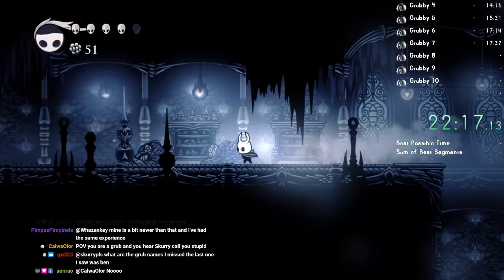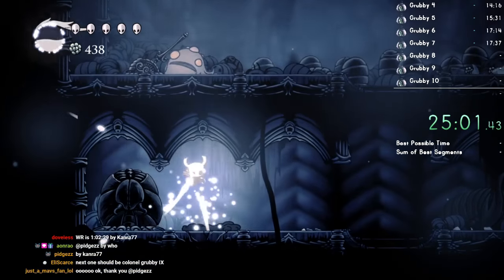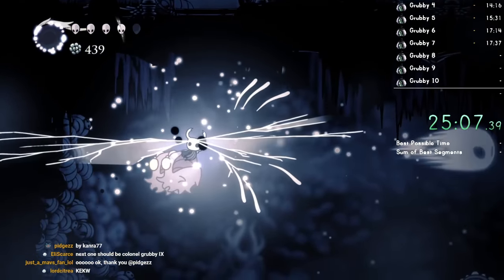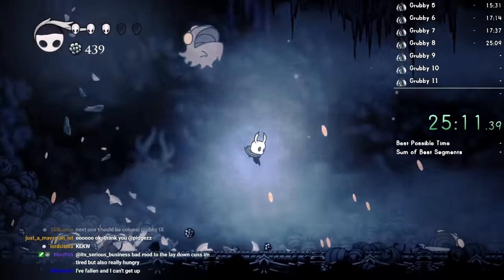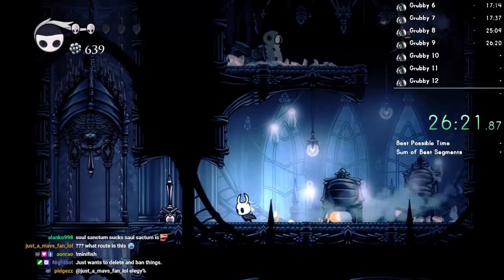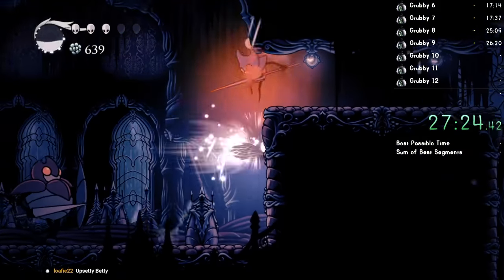That went very well, actually. The speedrun only ends if you list all of them properly. That one is Sol. That grub is Betty. Oh, this is going to be kind of hard, isn't it?